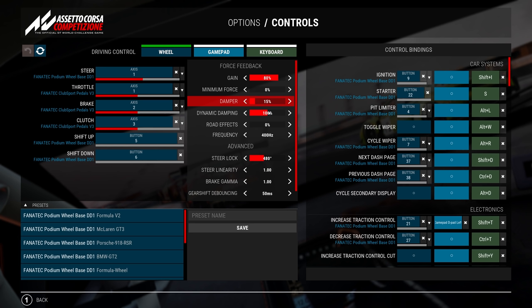Steering lock is very important — every single car in this game has a different steering lock. I'm using 480 for the McLaren, as you can see right now — 480 on the wheel and 480 in the game. If you don't know what steering lock to use on each car, just set it to 800 on your wheel and 800 in the game and it will basically set itself. On my DD1, I have 80% gain in the game and 40% on the wheel itself for a strong but not too strong force feedback. Each car and setup is different, so on some tracks I use a little less, on some a little more.